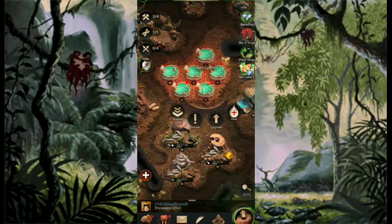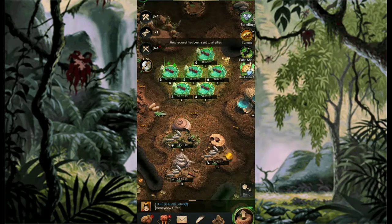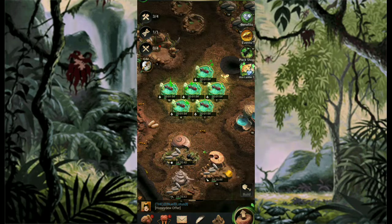There you go — the healing pool. Another tip for you guys: make sure you upgrade your healing pools. For example, if your healing pool has a capacity of 1000 and you have injured troops of 1200, those 200 will automatically die. So don't outnumber your healing pools in order that there will be no death.